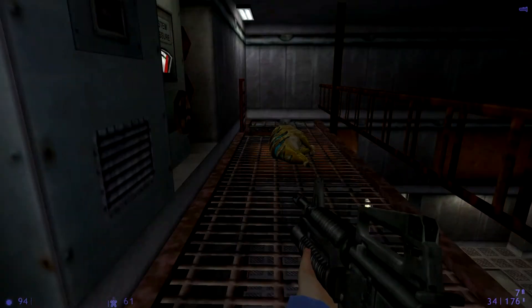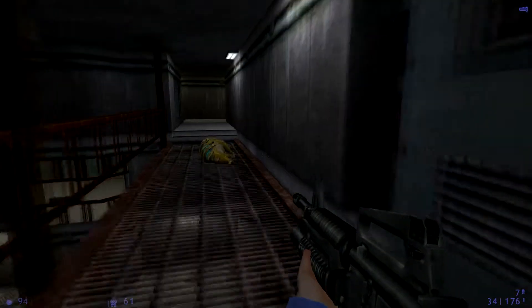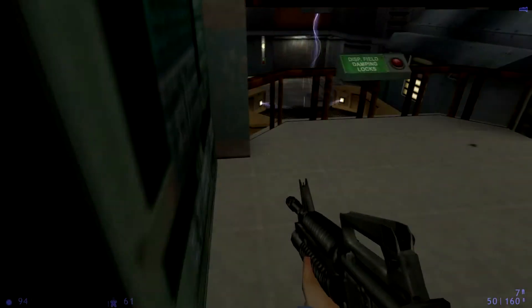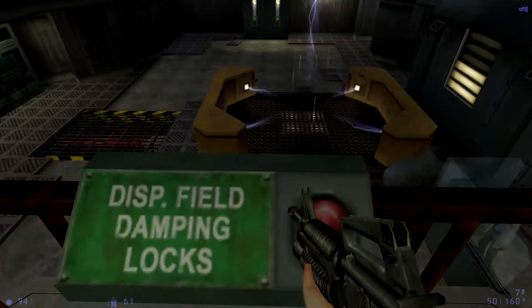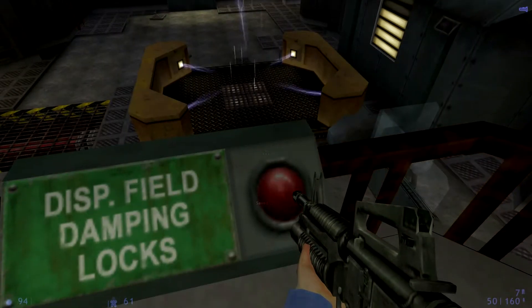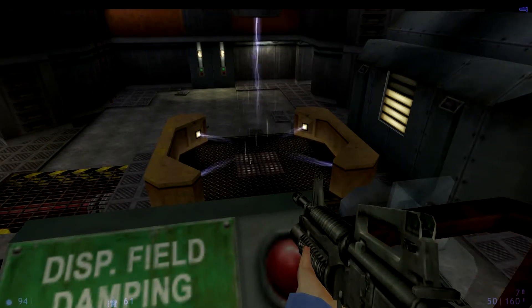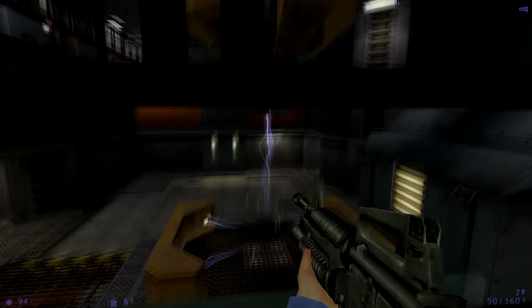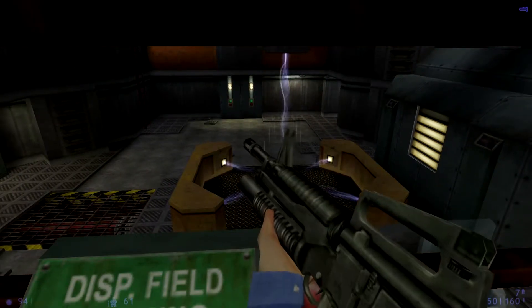The system has stabilized and the main capacitors are charging. When the main charge meter reaches full, I'll need you to open the displacement field from the control room. Okay. Stuff's going to go wrong, isn't it? It's always going to go wrong. Okay. Let's hope so.